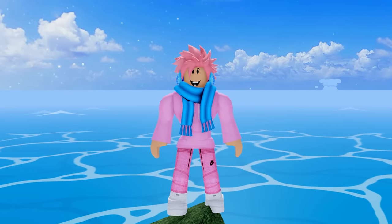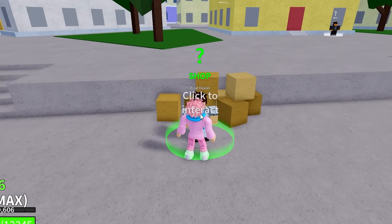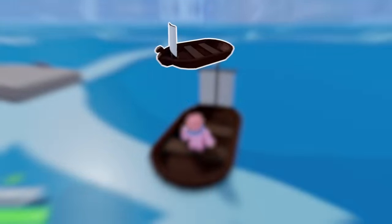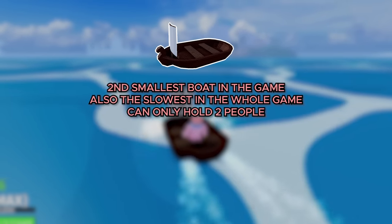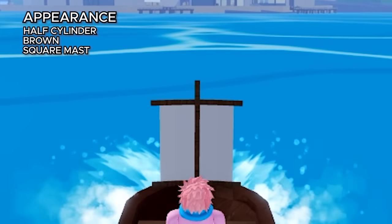The very first boat on this list is called the Dinghy. It is a free boat in the game and you can buy it from an NPC called the Boat Dealer, which is a major NPC when it comes to getting boats. The Dinghy is the second smallest boat in the game, the slowest in the whole game, and it can only hold two people. Its appearance is a half cylinder, it's a brown boat, and it has a very small square mast.